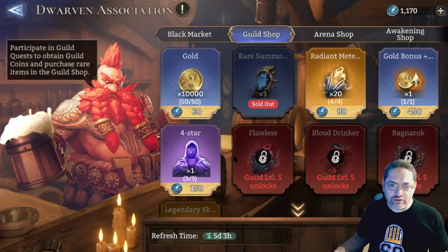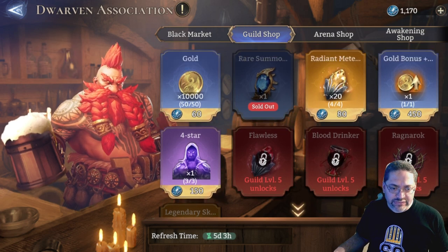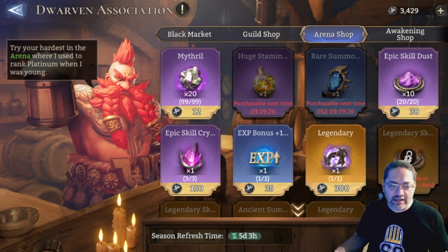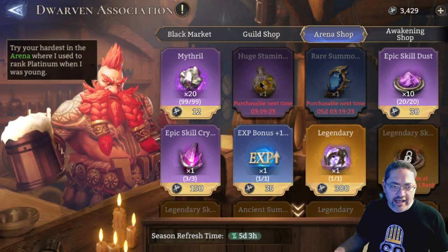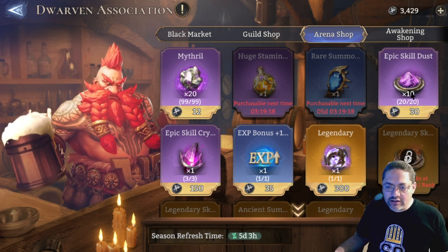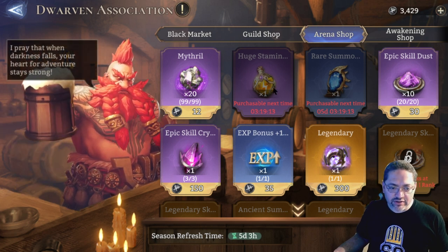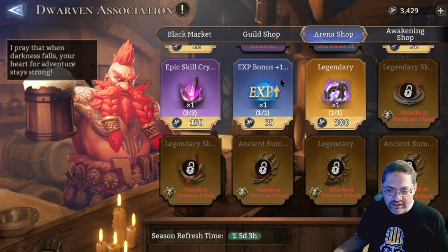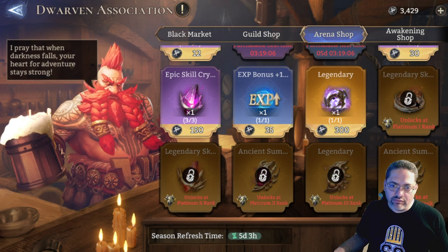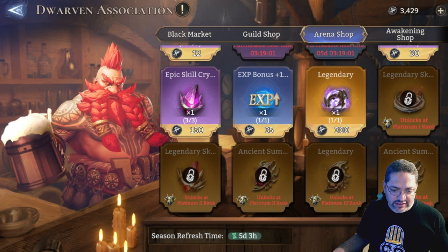You'll have a chance to buy Psychic Powers — essentially like Chickens if you played Raid: Shadow of Legends — which you use to rank up champions from four to five stars. You'll also have an opportunity to get summoning crystals from the guild shop, which I'd prioritize. When doing Arena, come and get summoning crystals when you're able. Early on it may be handy to buy some epic Skill Dust and Skill Crystals to rank up epics. Legendary resources will mostly be locked until you rank very high in Arena.